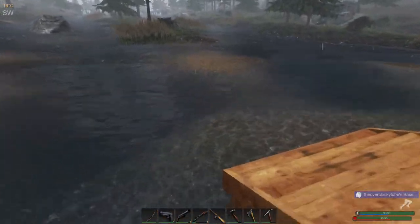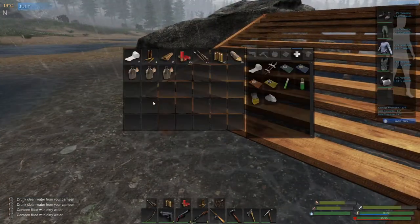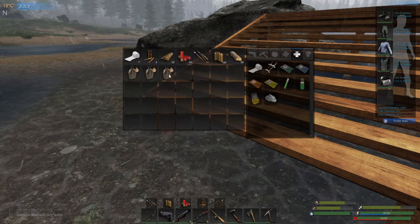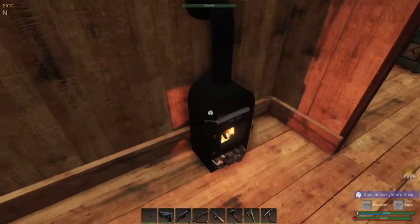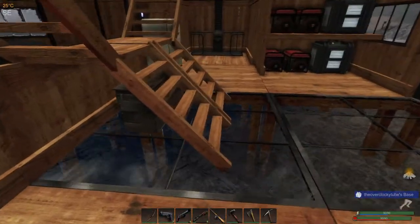So how does one get clean water? We're going to drink all this dirty water and fill it back up. You can just scroll on it and press E to fill it up. Then we're going to go to our wood burner — it also works in the campfire. You just take it over here, boil it, and it's going to be clean.